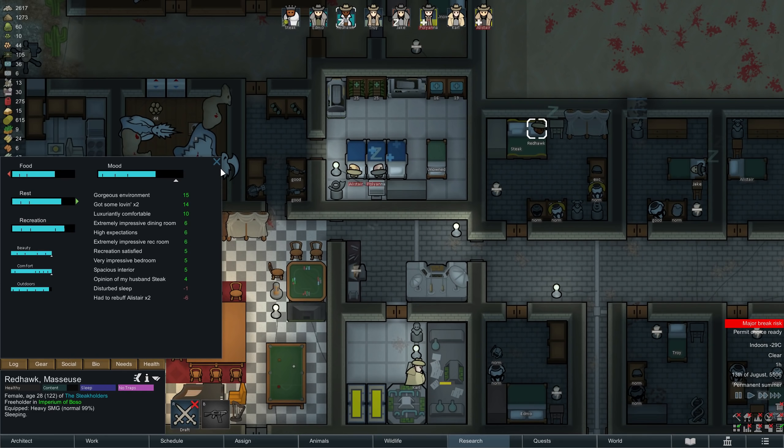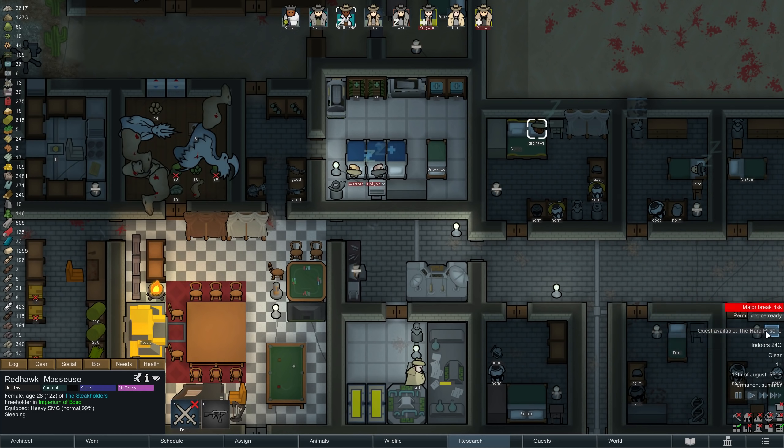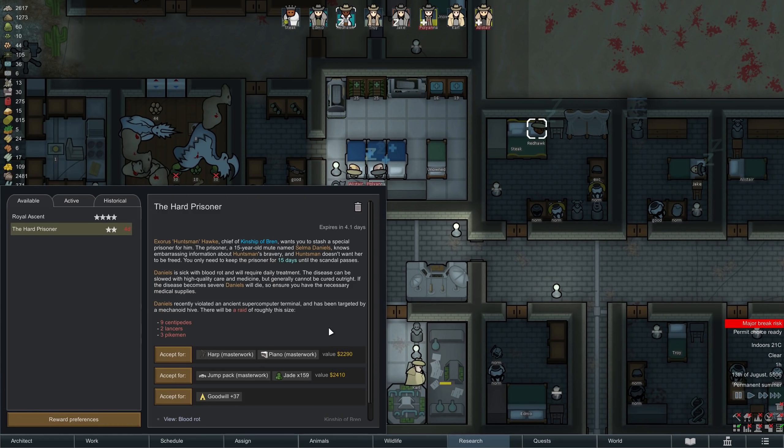In the middle of the night, we receive another quest — the Heart Prisoner — although I'm not quite sure if we're going to take this. In order to receive one of three rewards, which are admittedly quite interesting, we need to house a blood-rot infected prisoner for fifteen days — no trouble so far, our hospital is well equipped for that. Defending the base against nine centipedes, two lances, and three pikemen however — let's just say I am a little less confident about our chances. Luckily we won't have to make a decision too quickly, so feel free to let me know in the comments what you think.